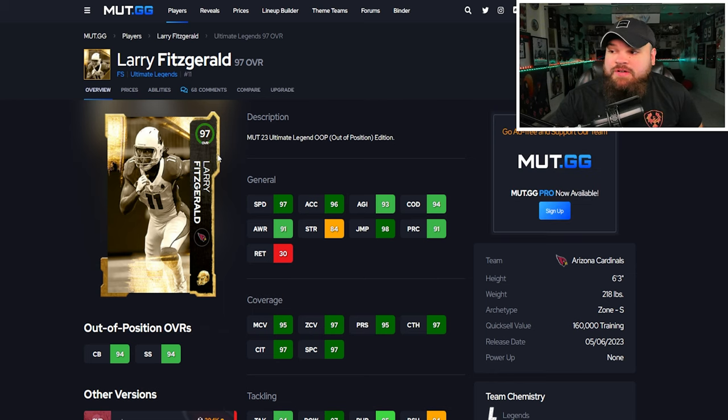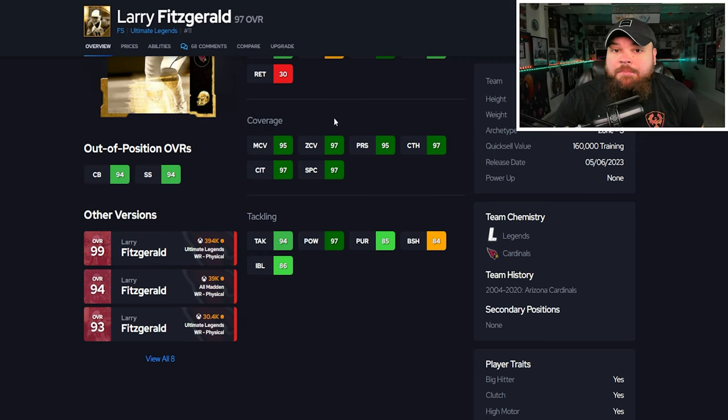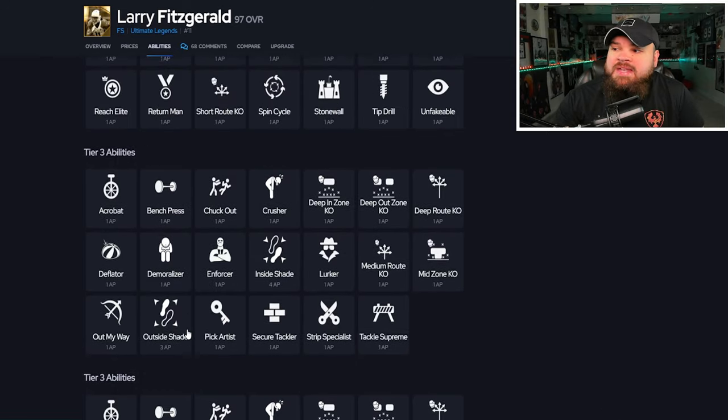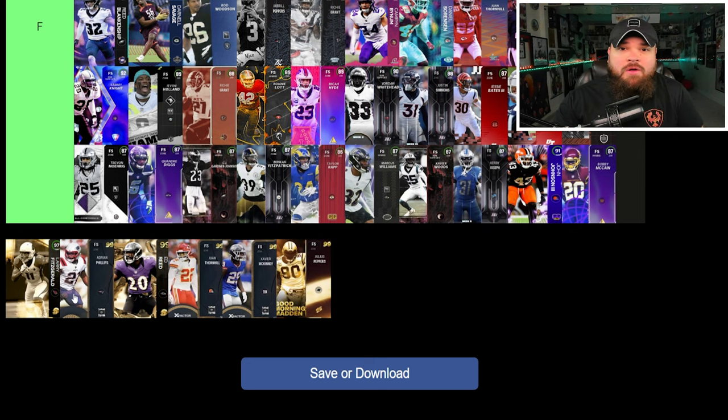Right after that we get out-of-position Larry Fitzgerald at free safety. This card is six foot three, can be up to 99 speed, 91 play rec, good man, good zone, with pretty good block shed and impact blocking. For traits he doesn't have play ball near aggressive, but does have the big hitter trait. His abilities: zero AP mid zone and zero AP deep out zone KO — so he's a zero AP KO defender.